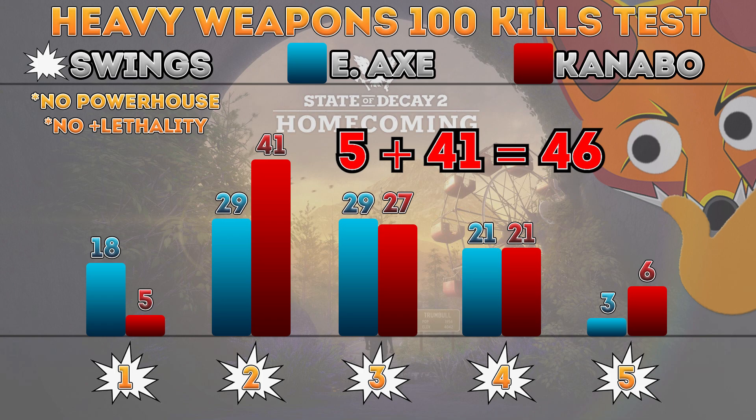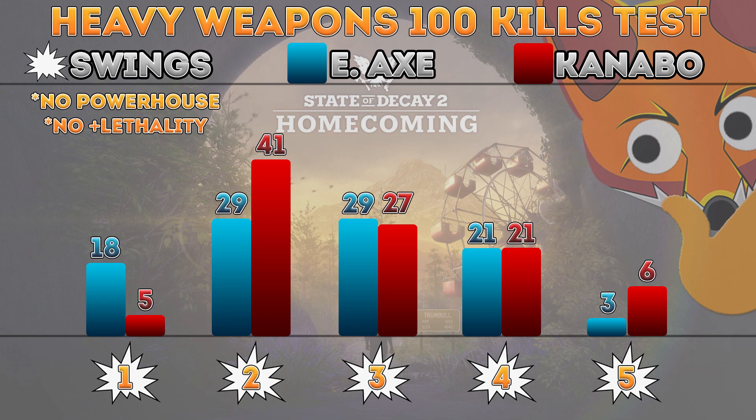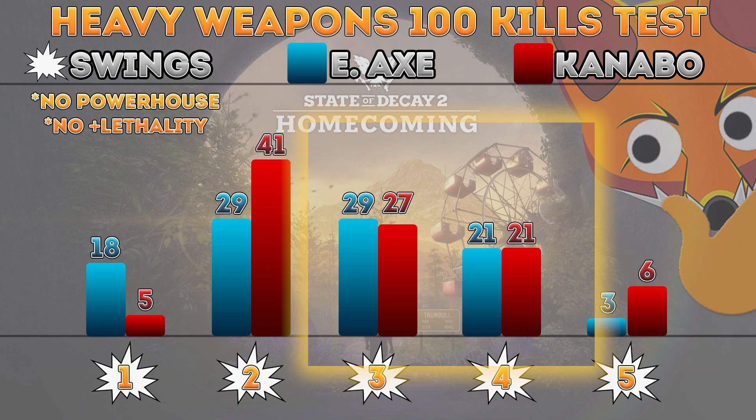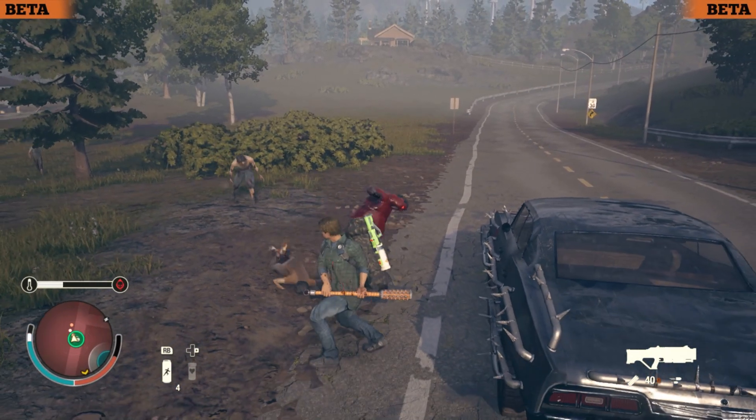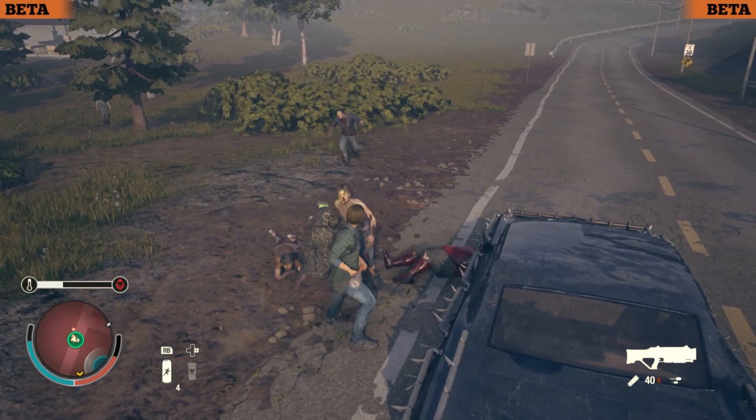So 50% of the zombies you fight, you're going to kill in two hits, and they are just as likely to require three, four, or five hits. It's a very curiously even distribution. And if we trust the numbers — which I'm going to, since I recorded them myself — the conclusion is clear.